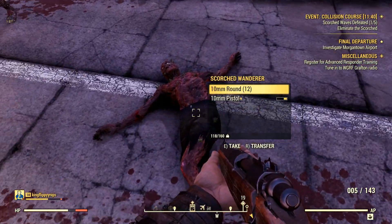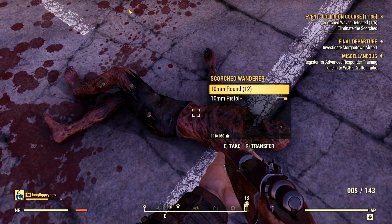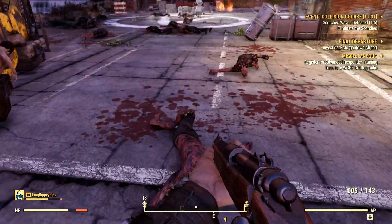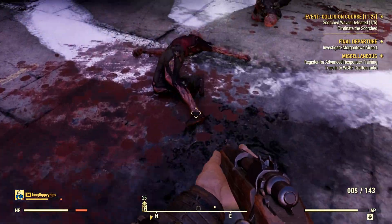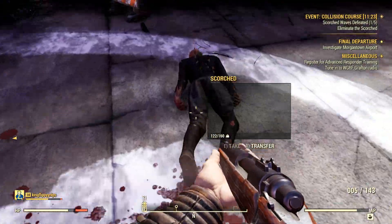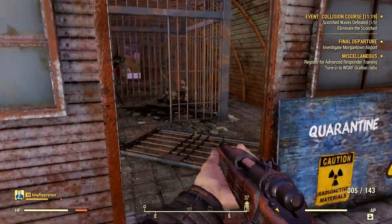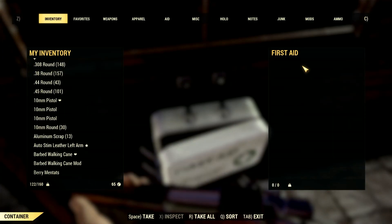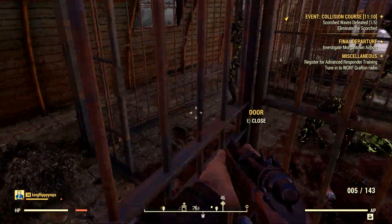Let's talk about throwing weapons and grenades. We've got the Baseball Grenade, Cryo Grenade, Frag Grenade, Grenade Pumpkin, Hallucigen Grenade, Nuka Grenade, Orbital Strike Grenade — that one sounds pretty OP — Plasma Grenade, Pulse Grenade, Throwing Knife, and Tomahawk. The Hallucigen Grenade I would love to see used in PvP — sounds definitely quite interesting.